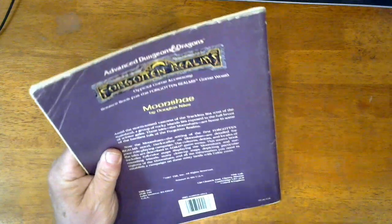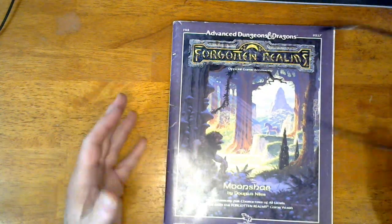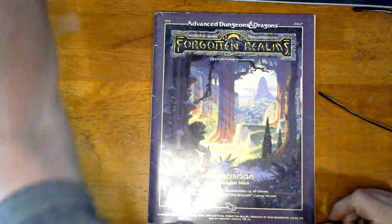So we've got the Moonshaes by Douglas Niles, circa 1987, first edition, in really good shape. I don't know what these things would run for on the internet these days - $20, $30 maybe, maybe a little more. Not all of these books are worth a whole pile of money.